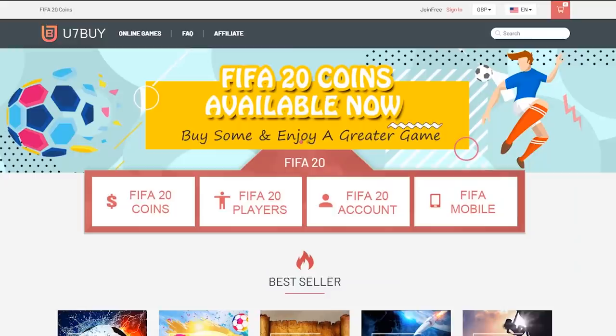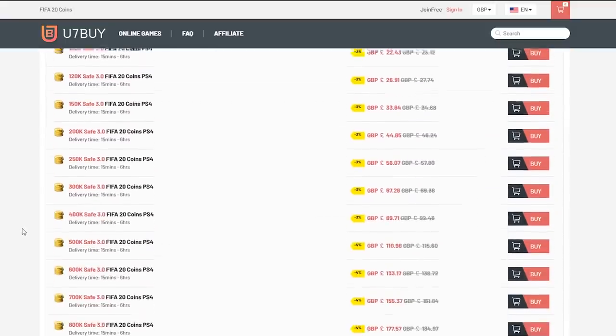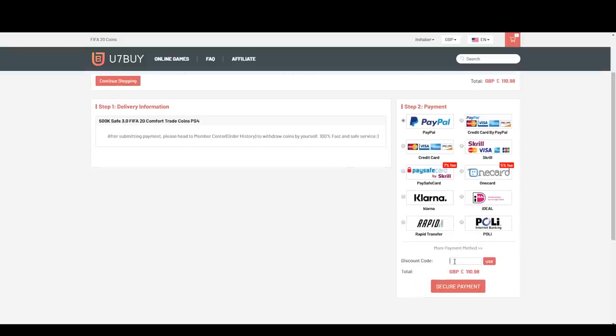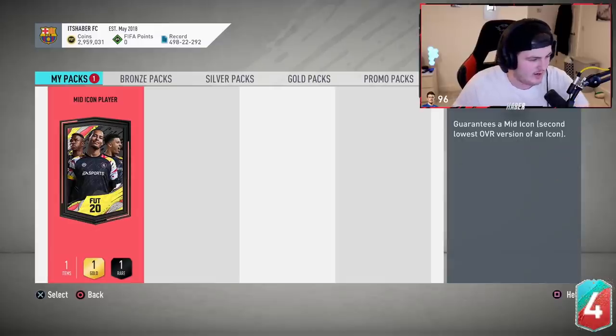Icon roulette on my account. For cheap, fast and reliable FIFA 20 Ultimate Team coins, check out u7buy.com and use code 'haba' to get yourself five percent off all of your orders.